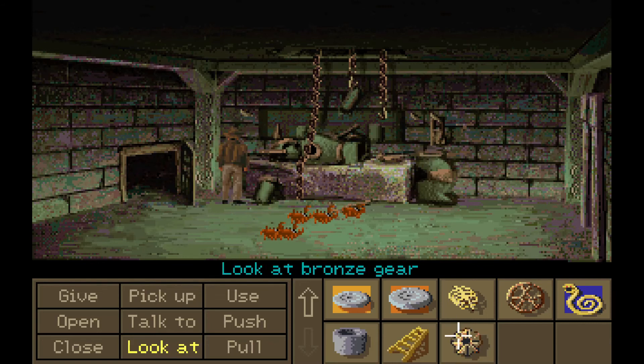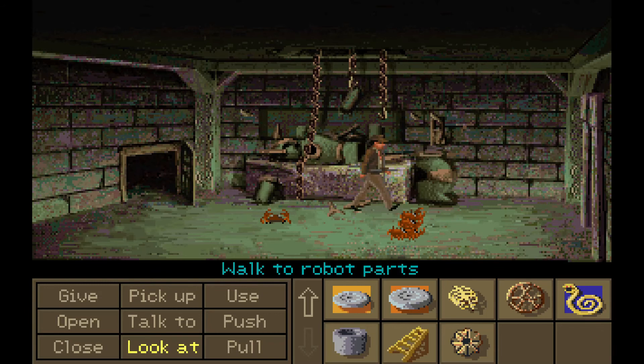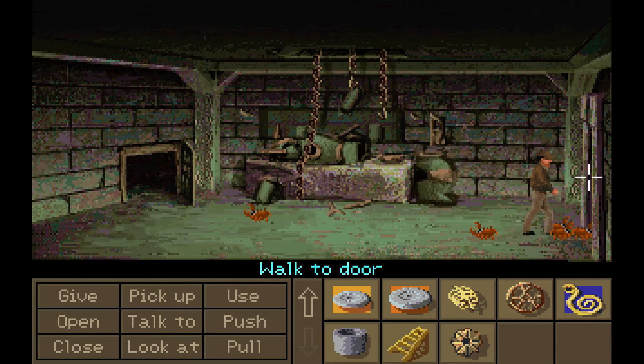We've got more parts here, including a bronze gear that looks somewhat familiar. You'd think the Atlanteans wouldn't be such slobs — to be fair, they did have to get out in a hurry after the fire sale. And I do believe that's the last of the parts we need here. This one takes us back into a different part of the southwest.